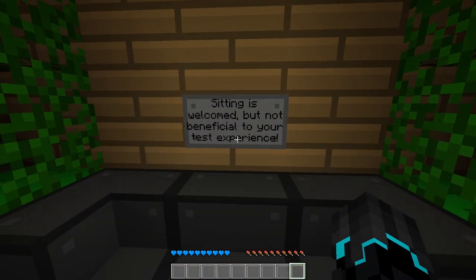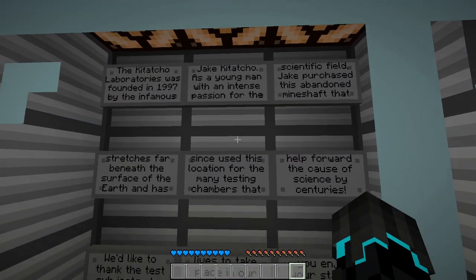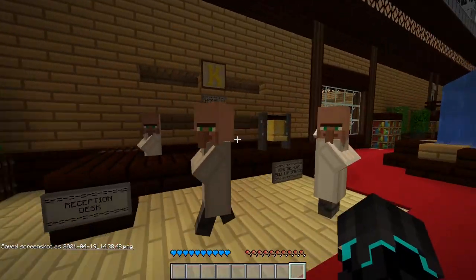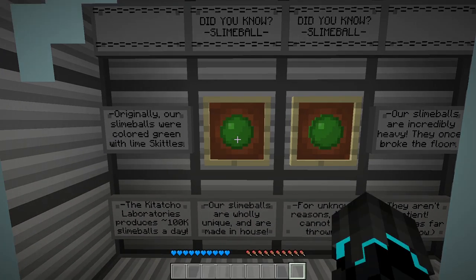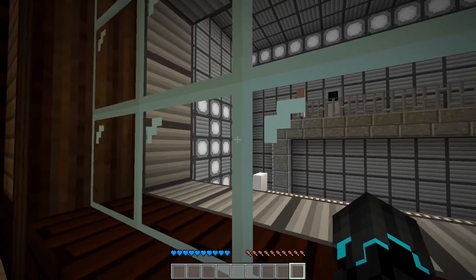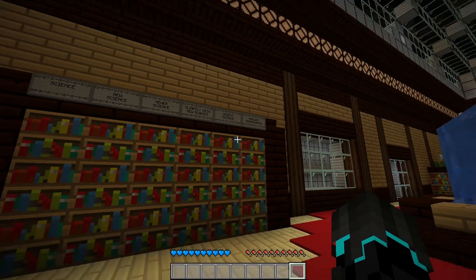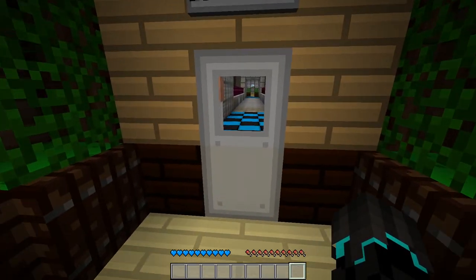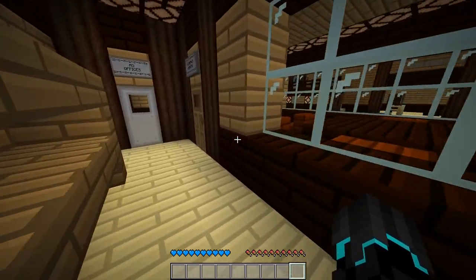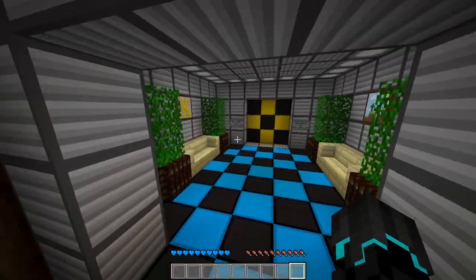Sitting is welcome, but not beneficial to your test experience. Here's some background story you can read if you want — you can pause the video and read that. Some lore behind it. We have some test chambers here: Science, New Science, Newer Science, Slightly Less New Science, Newer Science, Railway Maintenance. Elevator to surface — I want to go to the surface. I don't want to be here. Test Track 2. Branch Manager. Iron doors. Let's go to Test Track 2.